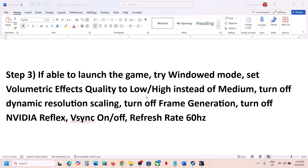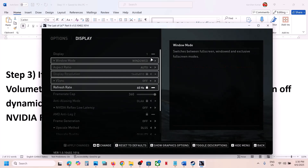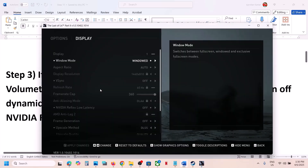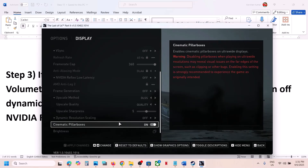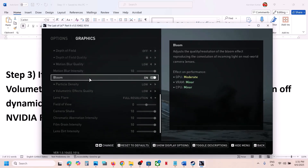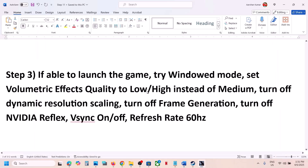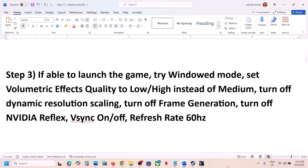You can do the same thing in the in-game settings as well. Go to Options and do the same thing — set it to Window Mode, then scroll down and find the Volumetric Effects Quality option under Graphics. Set it to Low. Do the same in the in-game settings and then check the performance.